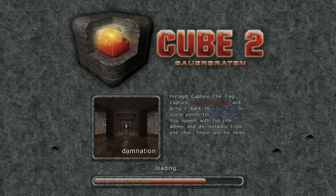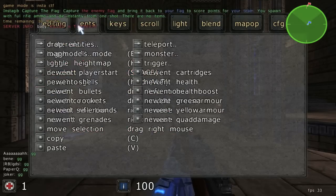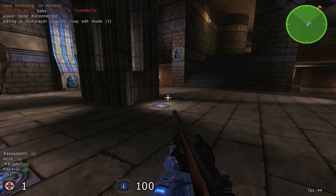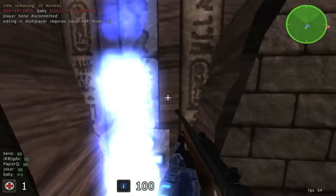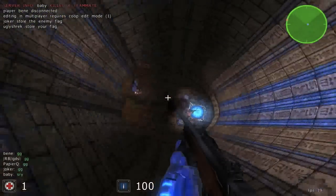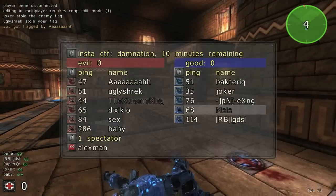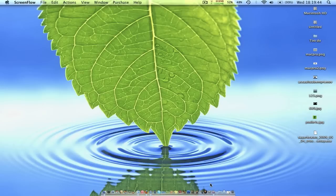The edit mode has got loads and loads of stuff you can faff around with. I've watched a video — just put it into YouTube — some guy going crazy in the edit mode. It's not my cup of tea but I'm glad people make good maps. Anyway, that's Sauerbraten or Cube 2.